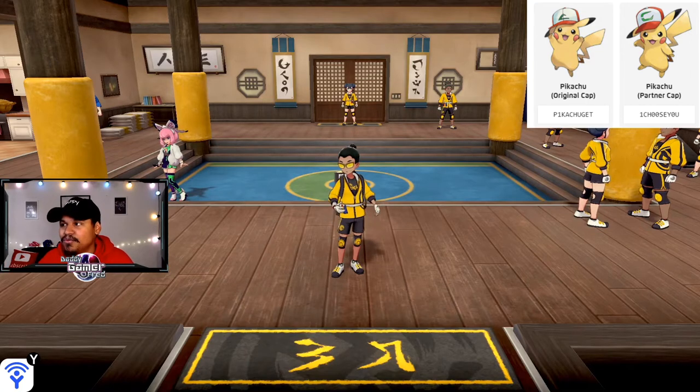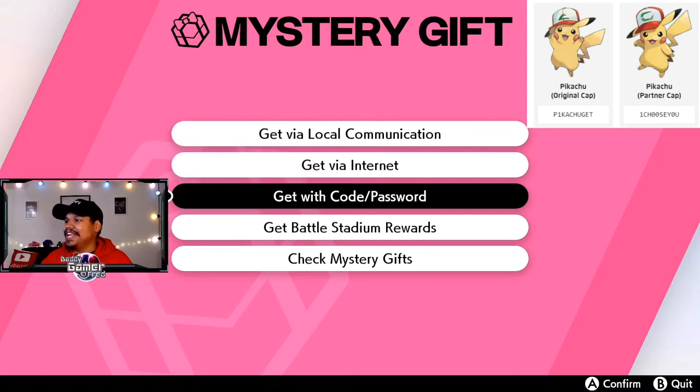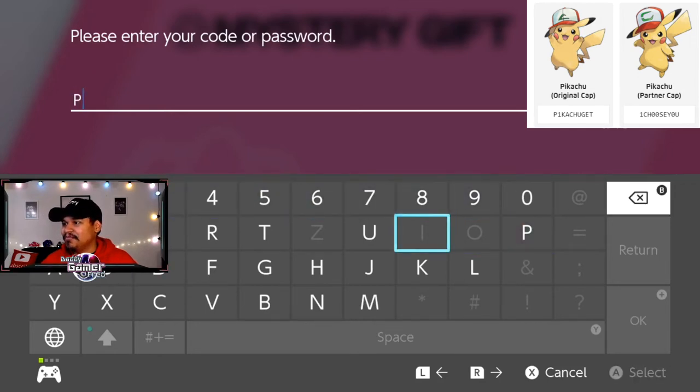So let's jump in and go into Mystery Gift. Select 'Get a Mystery Gift' and then 'Get with a Code/Password.' It says attention, make sure your stuff is plugged in, then connection standby, and you are now connected to the internet. Then you enter the code — I believe you can get both of them. I'm gonna enter the Original Cap Pikachu first just to make sure, but I think you can get all of the Ash Cap Pikachus — it's not just one and done.